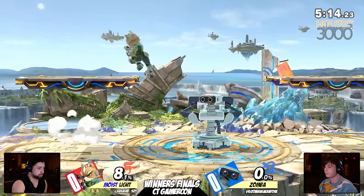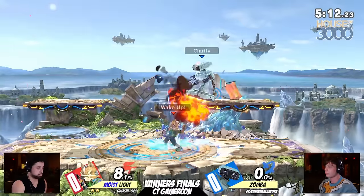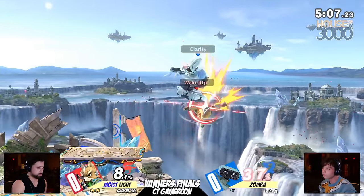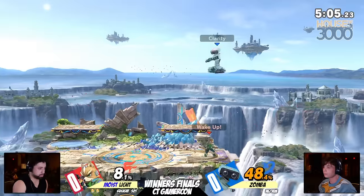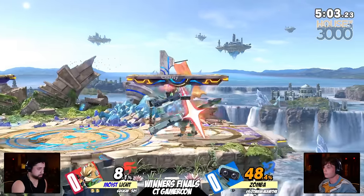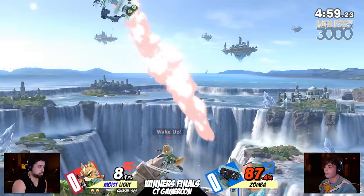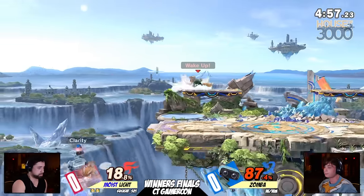Look at that. They both started second stocks at very low percentage, and now Light on the verge of even just taking Zamba again. Down tilt into the forward air, double forward air, finds the up-air as well. Now Zamba is forced to retreat, trying to get something, but he rolls right into another up tilt, and Light is just going to take this combo all the way up.